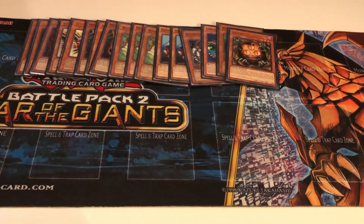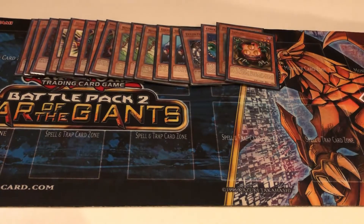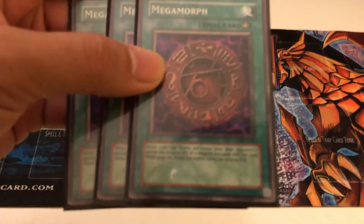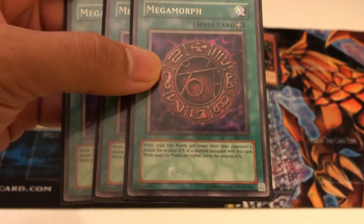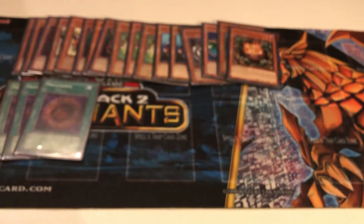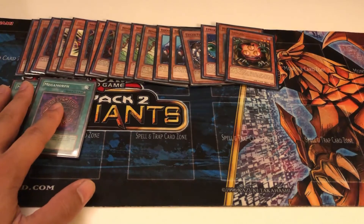On to the spells. You're going to want to draw into these cards so you can equip them to Master of Oz. The first spell is Megamorph. In order for it to work, you're going to have to have less life points than your opponent. Usually by paying 5,000 life points, your life points are less than your opponent's anyway, so this is easy to meet that requirement. You always want to play Megamorph first before the other equip cards.